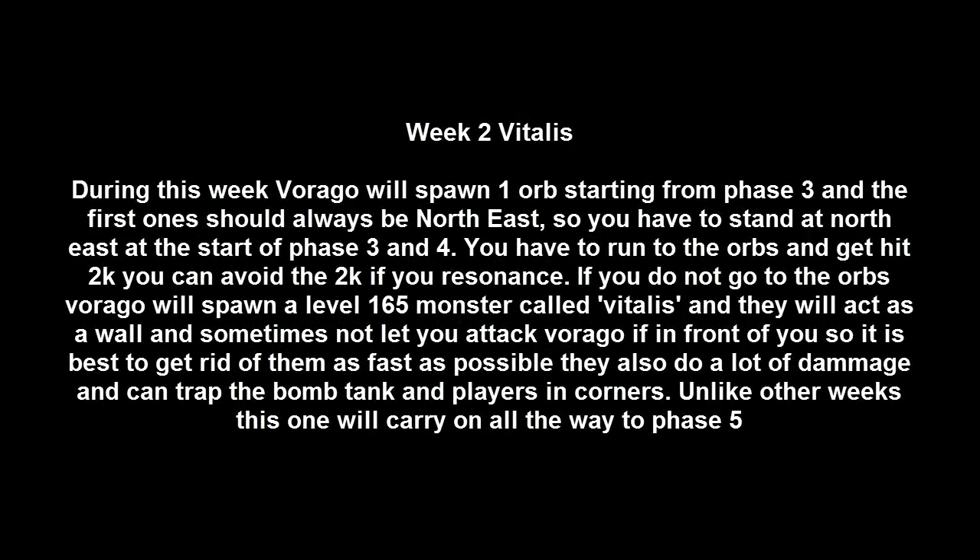Week 2 is Vitalis. Unlike week 1, this week carries on all the way until phase 5. This week can be dangerous because Vitalis can trap you and they act as barriers — they can trap you in corners. You have to kill these monsters as fast as possible if they spawn. To avoid the minions from spawning, you have to go to the orb that Virago sends out. This happens a few times on phase 3, depending on how fast you go, and also on phases 4 and 5. On phase 5, only 3 people have to go, and on phases 3 and 4, 5 people have to reach the orb. This week is mostly 6–7 manned.